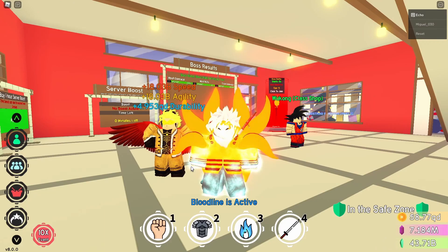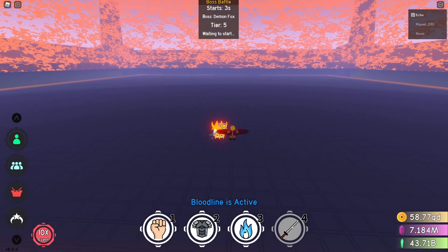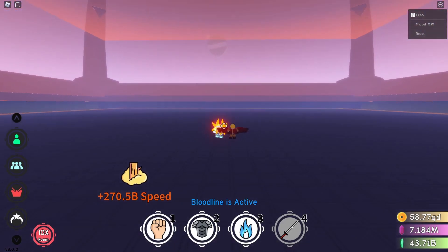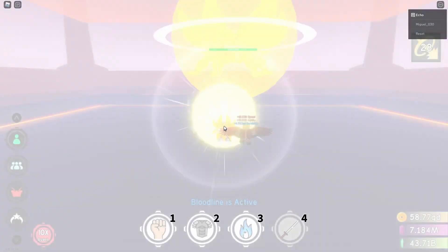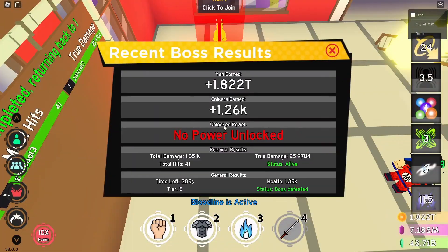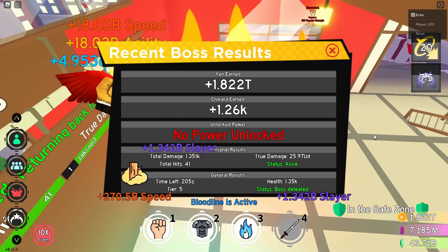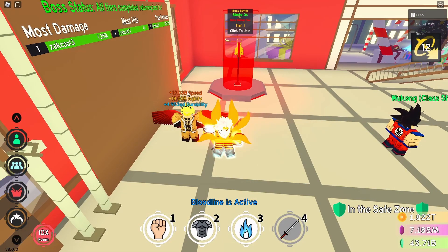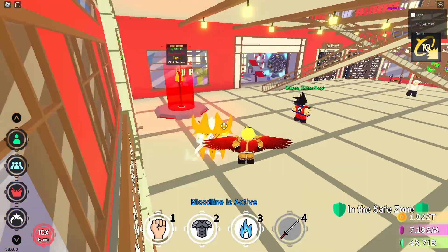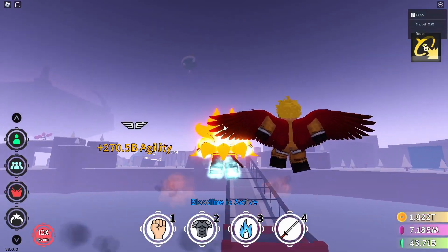I'm going to get to tier 5 on Kurama using the most broken method currently in the game, which is this combo — Hawks and the Bloodline. I have no clue how long it's going to take. This isn't really going to be record time because it really depends on when my Hawks decides to attack. My luck really isn't the best. But that was for Kurama — let's jump straight into dimension 2.